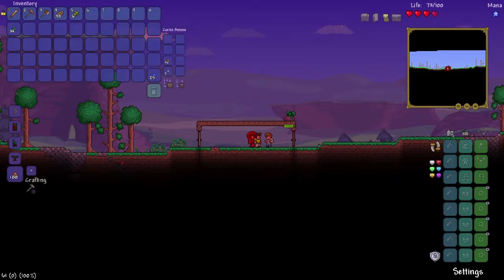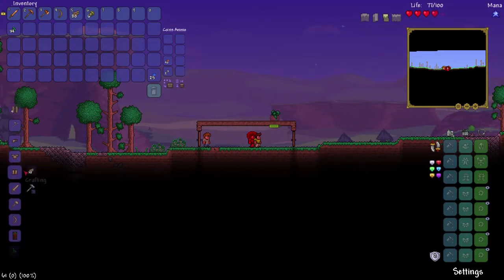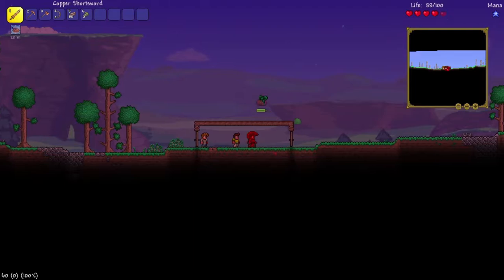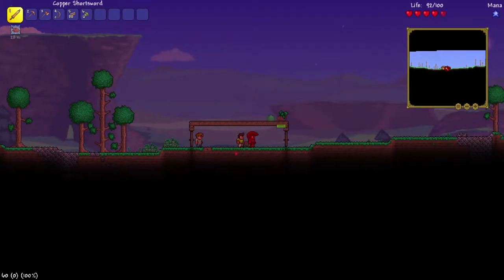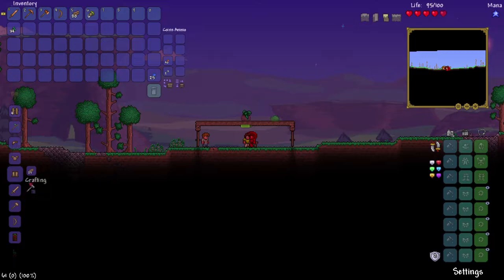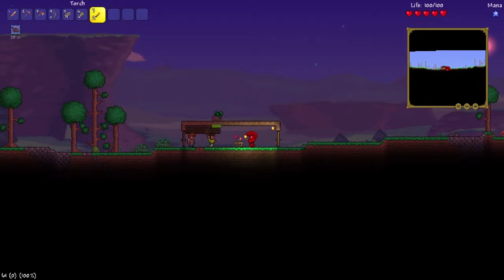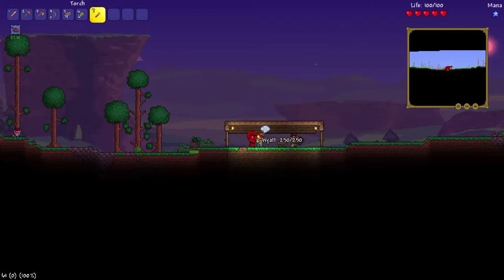I need arrows — I can make a torch but no arrows. I think I need stone. Another thing: if we were to run away, zombies could spawn in this house. So what we've got to do is stand next to the workbench and make wooden walls — we've got to put a backing to our house. I'm gonna make some torches as well.